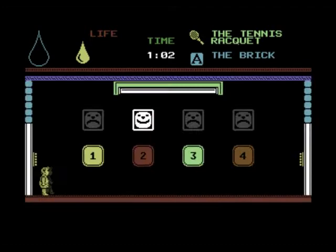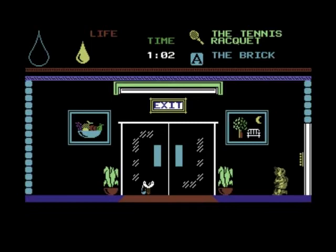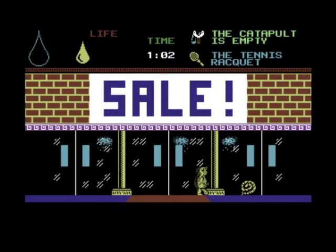You get three lives in this game. This is a lift, I think — that takes you out there. To pick up objects you just walk into them. I might need that rope.